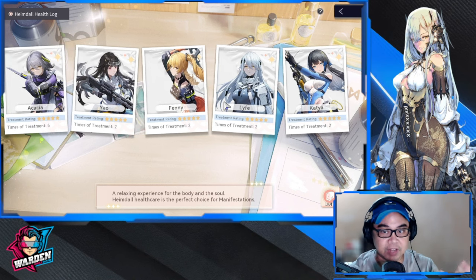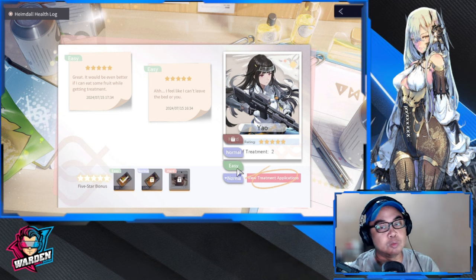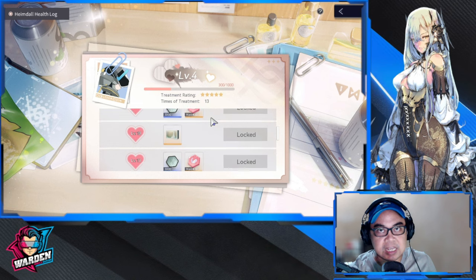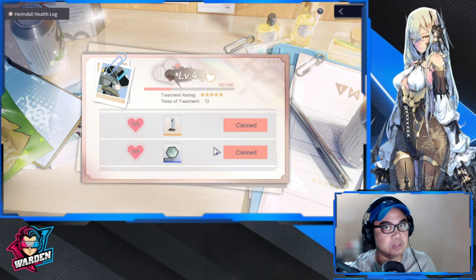We initially have only five operatives. There are three levels to the therapy session: easy, normal, and hard. You can unlock normal once you clear an easy stage with each of your operatives. Easy stages are very easy - they can be unlocked even at massage level one, two, or three. Take note of that. This is your massage level - I'm currently at level four.